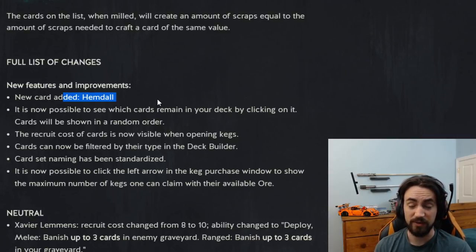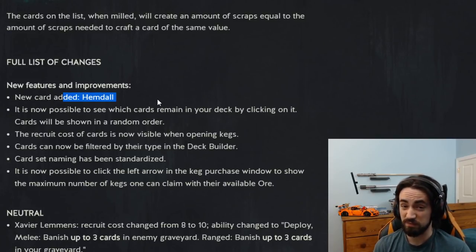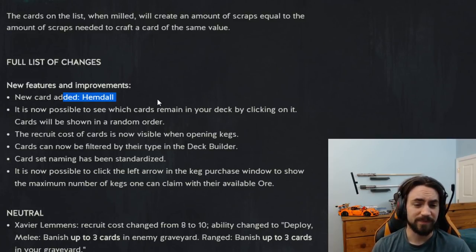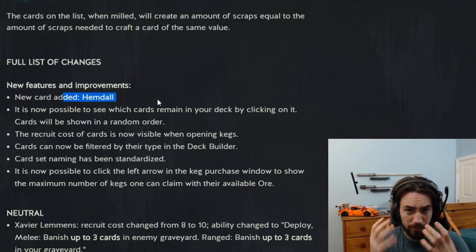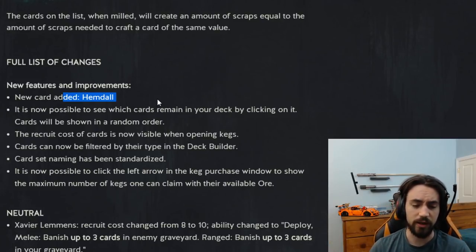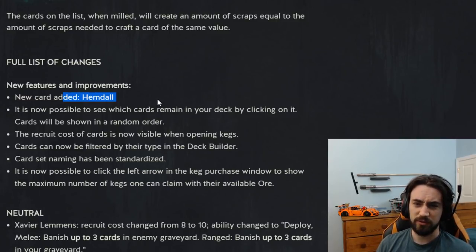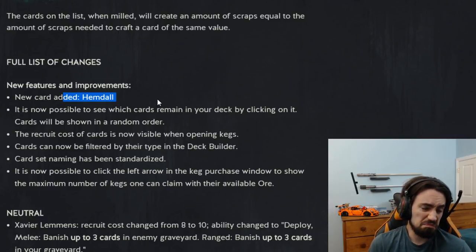So if you play Hemdall and then play Hyalmar and damage something by six, Hemdall gets plus six, which is pretty cool. It works very well with ice because you can combo Hemdall and then immediately play ice with Hyalmar into pinging a card, which can get it rolling and sometimes out of range of being damaged. Pretty cool card — it pushes the warrior archetype in SK.